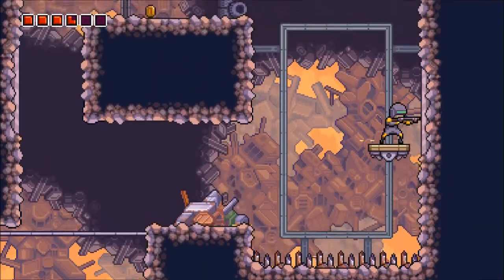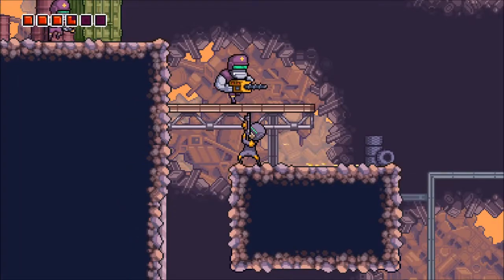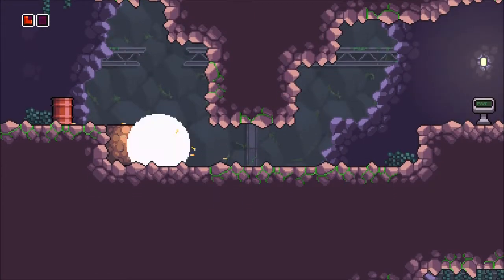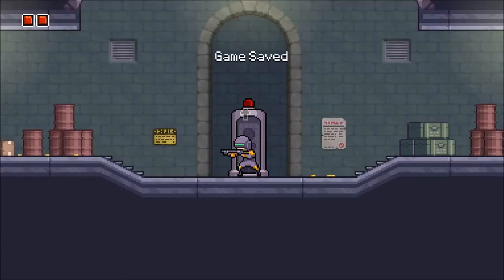Sarge uses a rifle. Dex can double jump and uses the shotgun. Bear can push heavy objects and uses a bouncing bullet gun. Once you're past the tutorial, the real game begins. Two main characters are taken away and you're forced to play as Sarge. I think that's a good way to become a better player of each character. It keeps the game interesting and won't allow you to rely on your chosen main, although I kept a decent balance of each when I had the chance.